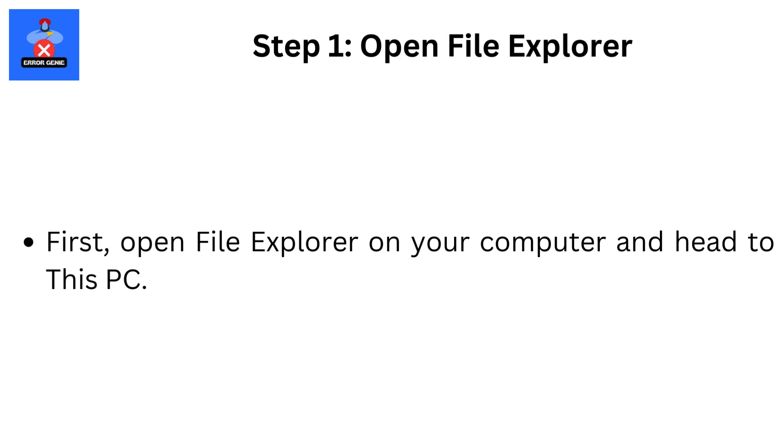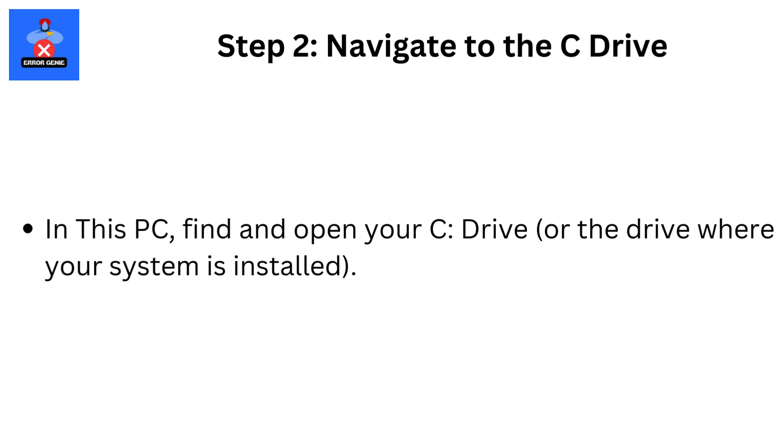Step 1: Open File Explorer. Open File Explorer on your computer and head to This PC. Step 2: Navigate to the C drive. In This PC, find and open your C drive, or the drive where your system is installed.